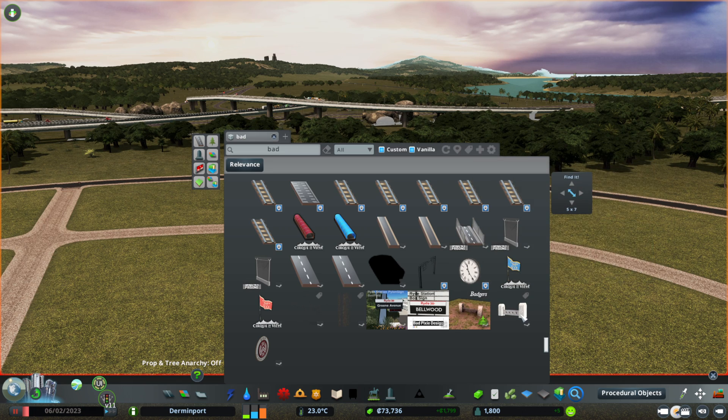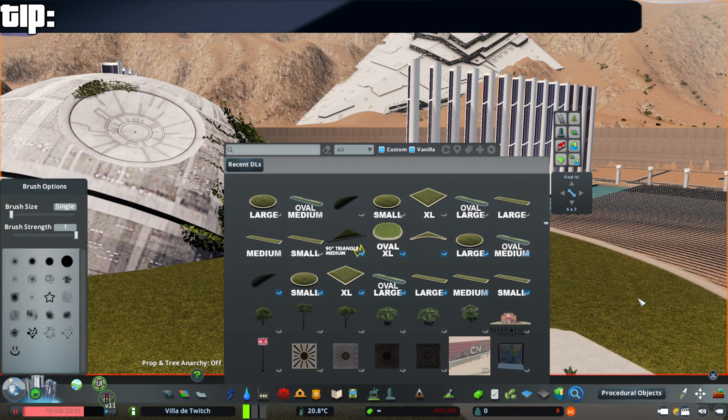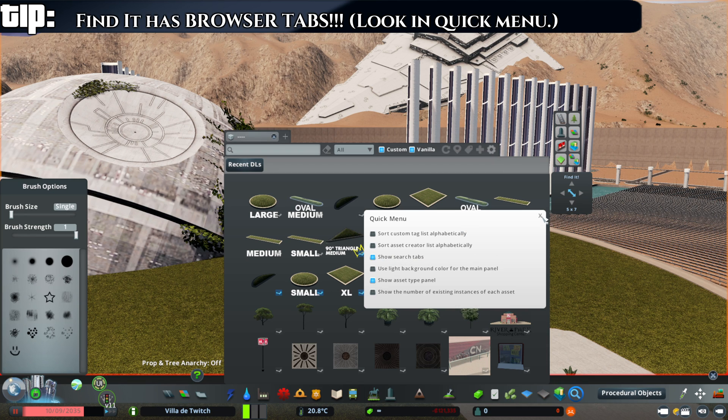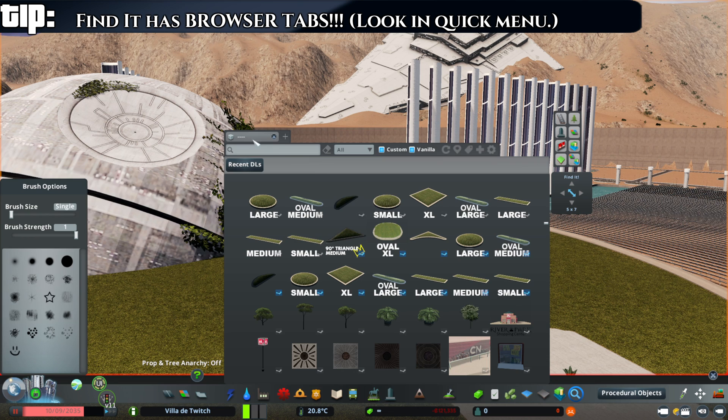Six is my favorite number for some reason, and that means I have to tell you my favorite tip. If you go into this menu here and you click 'show search tabs,' I can't express how happy this makes me.